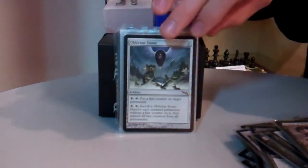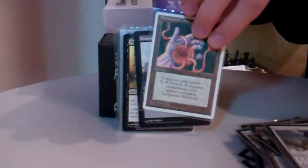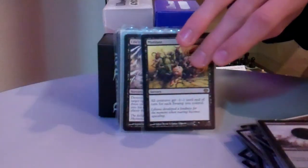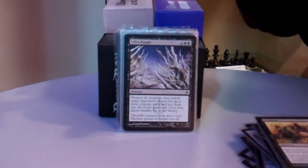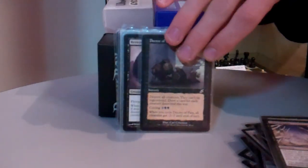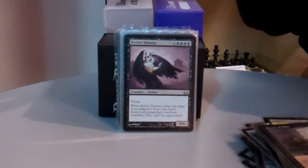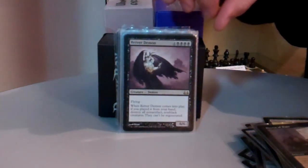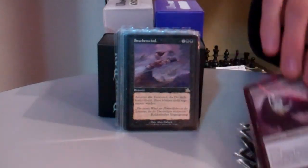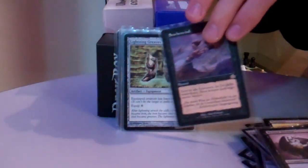Now for mass removal: Oblivion Stone, Nevinyrral's Disc, Damnation, Mutilate, Life's Finale — which also gives reanimation targets for Chainer — Decree of Pain, which draws a lot of cards. Reaver Demon doesn't work well with Chainer's reanimation, but just killing almost all my opponents' creatures is worth it anyway. Plague Wind is very expensive mass removal, but one-sided Wrath of God is very good.